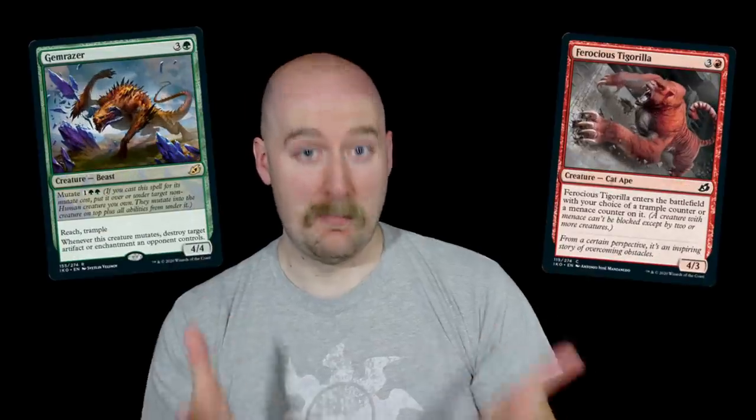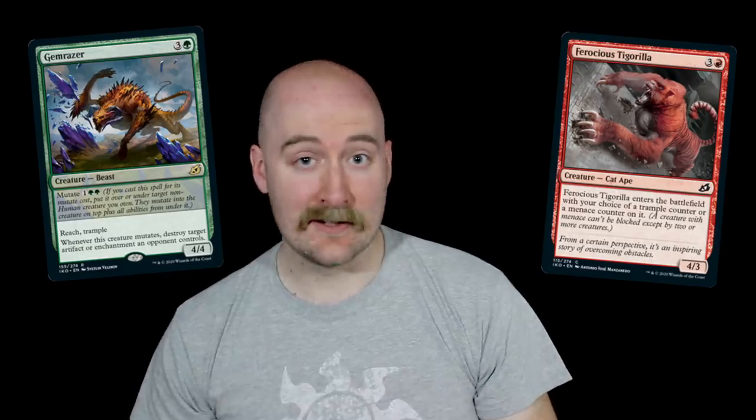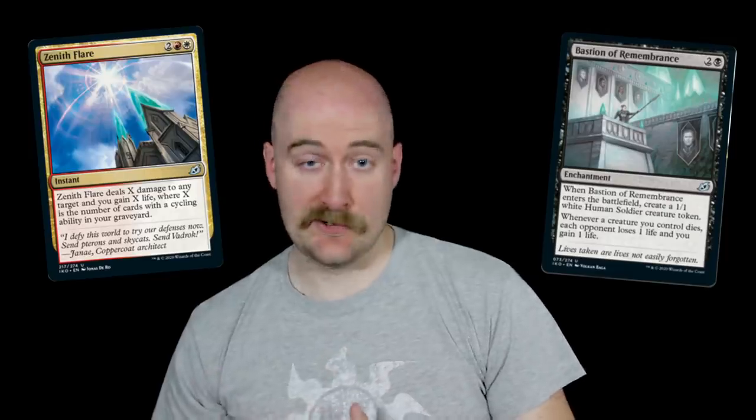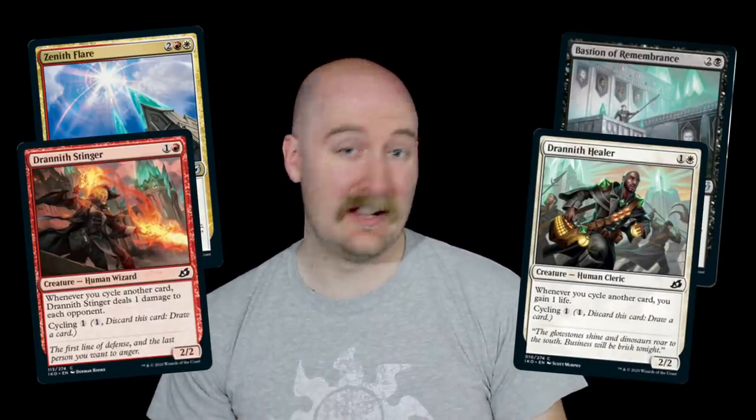Let's start with the setting, which is the plane of Ikoria, an entirely new place for the Magic story to take us. Ikoria's defining features are its monsters. They come in all sizes and types, but the thing they have in common is being a threat to the humans of the plane. The humans live in giant cities called sanctuaries, each with their own method of defense. Most of the action in our story takes place in and around Drannith, the largest and most heavily fortified of all the sanctuaries.